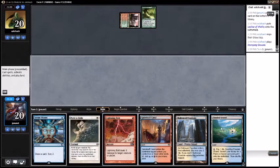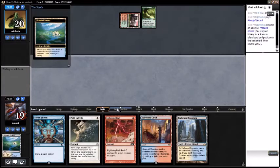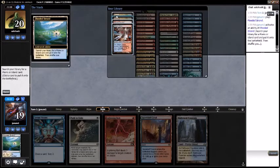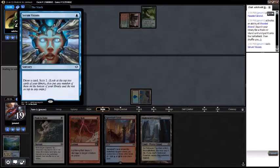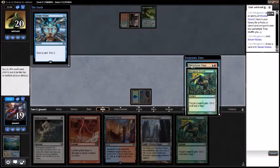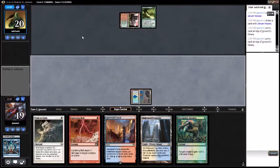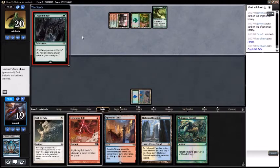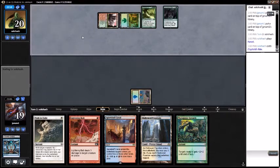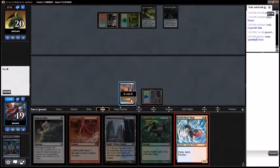Draw a Flooded Strand, play it and crack it for an Island. Play Serum Visions — that's a Stormcaster Mage and another Mutagenic Growth. I actually want all of those. Pass turn. My opponent might be dead soon — Cryptoplasm with rice, sure. Seems pretty good with Inspired. Spire Bluff Canal — cast the Stormcaster Mage and Domri.